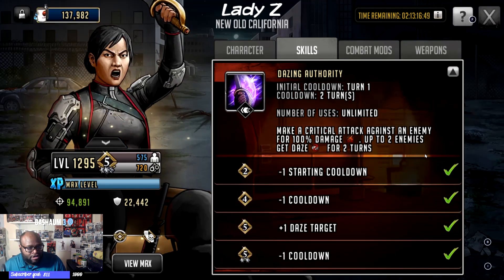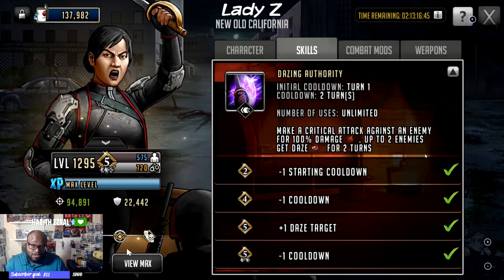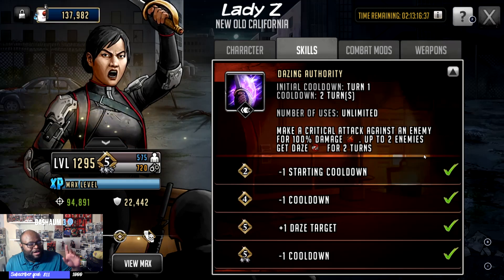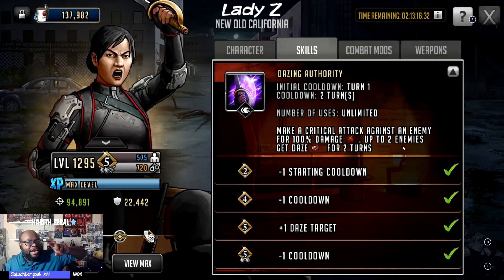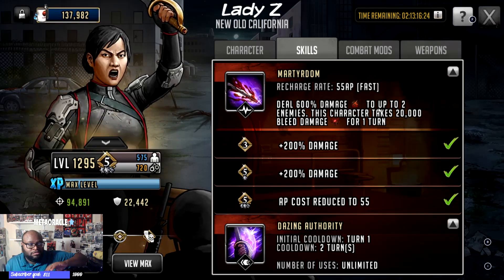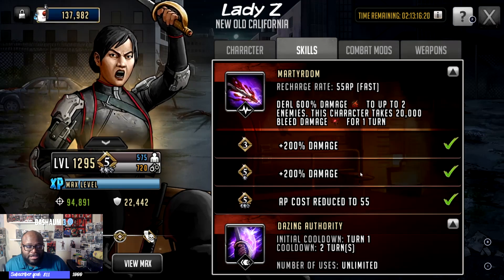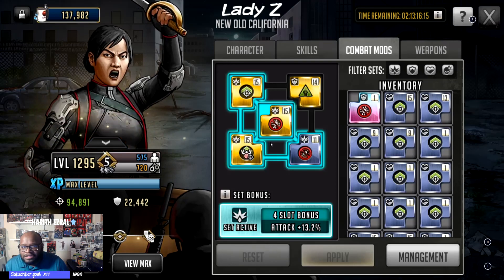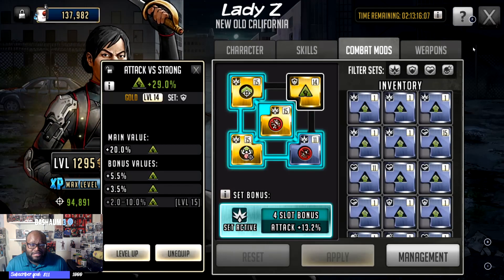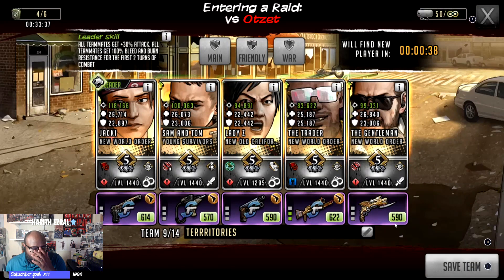Now this is where she really shines within her kit. To build some of these strong offenses, you need debilitating statuses. Lady Z makes a critical hit against a toon for 100% damage, and up to two teammates get daze for two turns — that's a debilitating status. On her rush, she does 600 damage — which is no slouch — up to two enemies, and the character takes bleed damage for one turn. She has attack up, bleed resist, attack while taunted, crosshairs resist, and attack versus strong toons, because her preference is going to be attacking strong toons. And she is a control toon, so we're going to use her control to help keep these guys in a cycle of having their rushes.